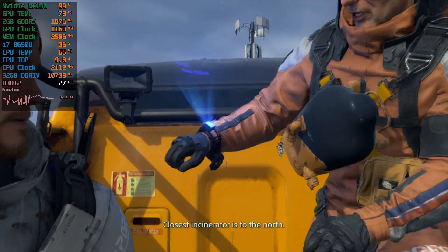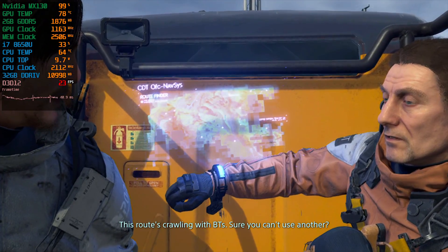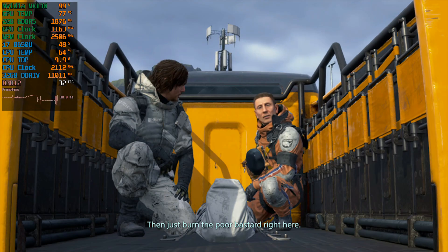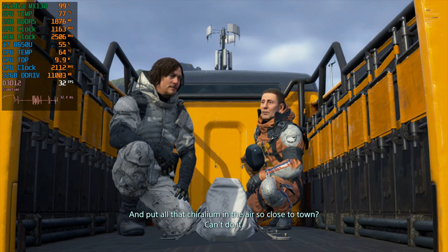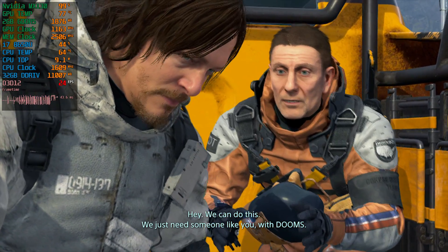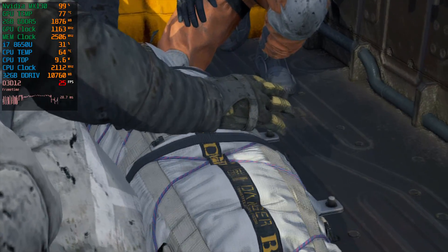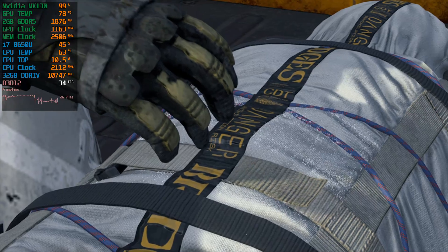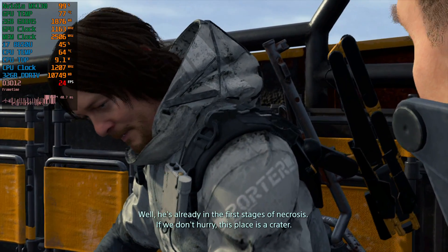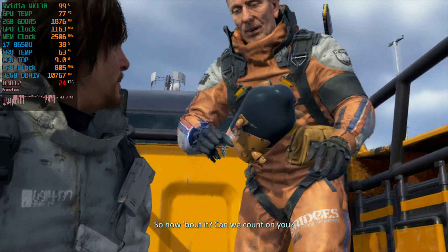Where are you taking him? Closest incinerator's to the north. This route's crawling with BTs. Sure he can't use another? I wish I could, but there's no time. Then just burn the poor bastard right here. You put all that Kyrillium in the air so close to town? Can't do it. Better that than trying for the incinerator. Hey, we can do this. We just need someone like you with DOOMS.